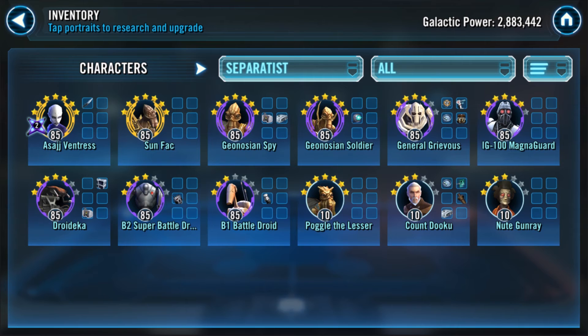After Old Republic, move to Separatists — a really great team that will get you Padme, one of the top three teams in the entire game. The top characters here are General Grievous, Droideka, B1, B2, plus one — that could be Magna Guard, Nute Gunray, Count Dooku, or Sunfac for now. Get all four of those to gear 11 for the event. Eventually take them all to gear 12, but General Grievous benefits the most — he gets around 18,000 extra health just from gear 12 pieces.